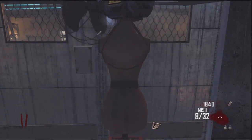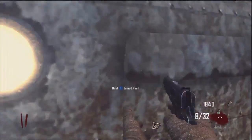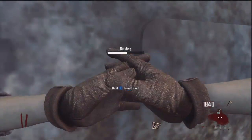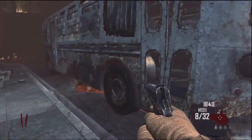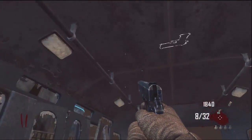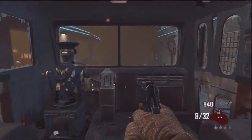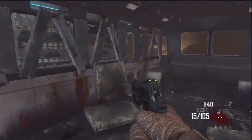We got a bus piece here — this will make things a little bit easier. We're going to go ahead and apply this piece right here, then hop on the bus and buy the B23R on the ceiling right there. It's a very nice pistol to have, as it will fulfill all your needs of killing zombies.